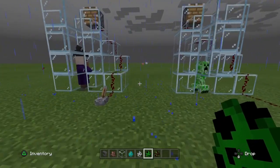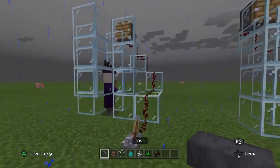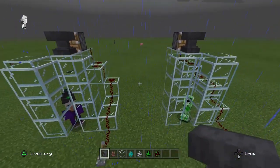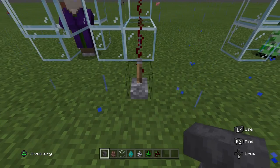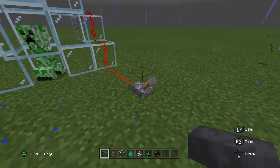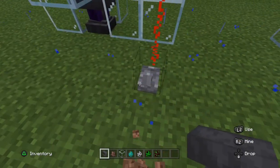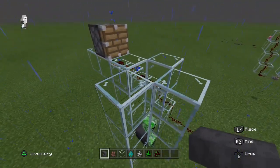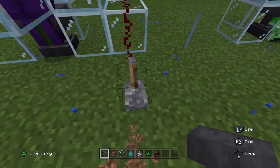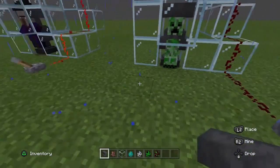A little bit more interesting, we have a witch and a creeper. This is going to be very interesting to see which one survives more anvils. Watch carefully — that was one hit, that was two hits. Let's check again the second time. I'm pretty sure you're going to be more resistant. That was your second hit for each.